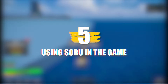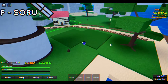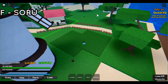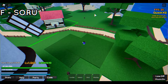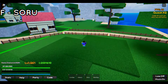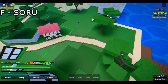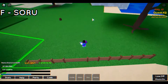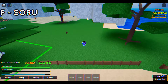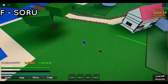Number 5: Using Soru In The Game. What's the point of purchasing an ability if you can't use it? Here's how you can use the Soru technique within the game Last Pirates. Find a big open space without any hindrances. After finding such a location, aim your mouse pointer at a random location and press the F key on your keyboard. Upon pressing the key, you will have teleported to that place in an instant. Even in the anime, this ability is used by characters to move quickly during evasion of attacks, so it's pretty cool to see this tactic implemented in the game.